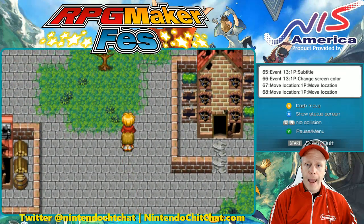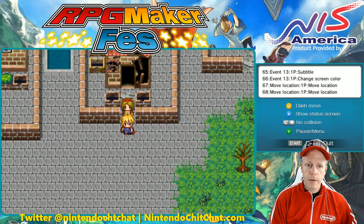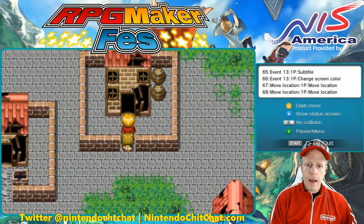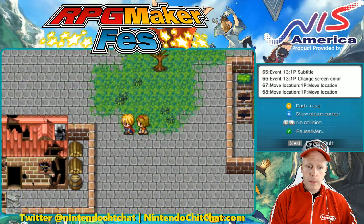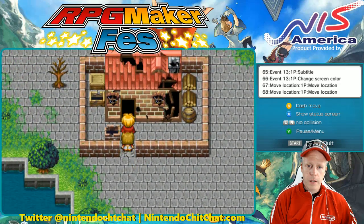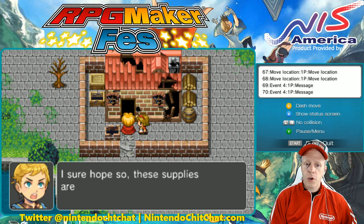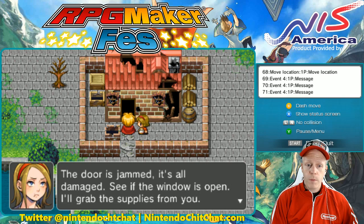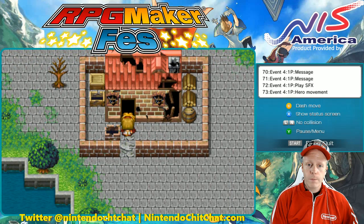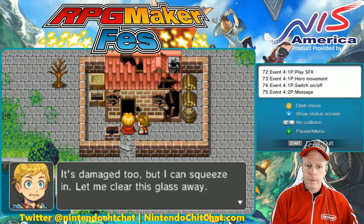We're looking for a house here — a family locked inside of a house. There's a house over here. Could this be the correct house? I sure hope so — these supplies are getting heavier by the second. The door is jammed, it's all damaged. See if the window is open. Here they go — it's damaged. Shibere can squeeze in. Let me clear the glass away.